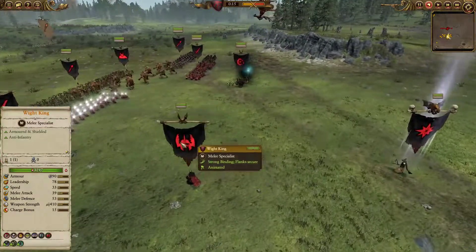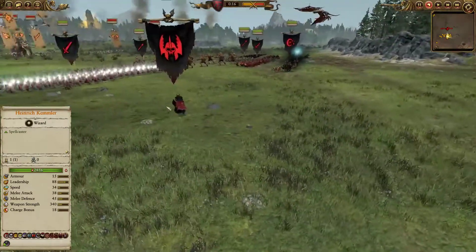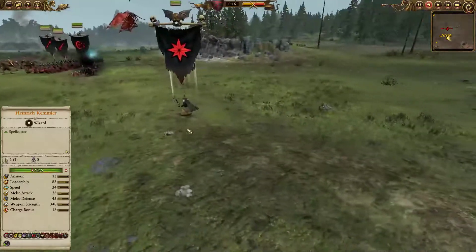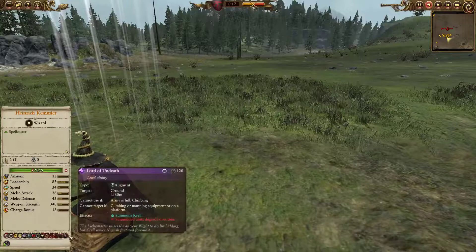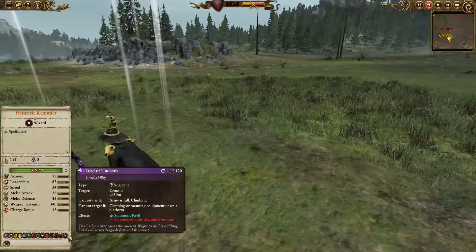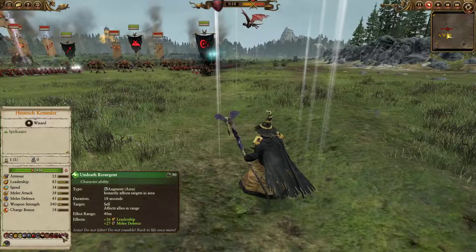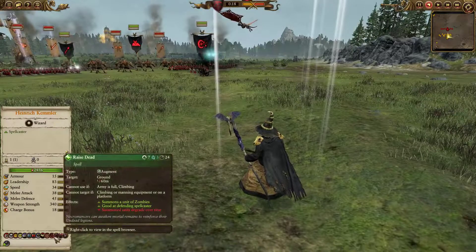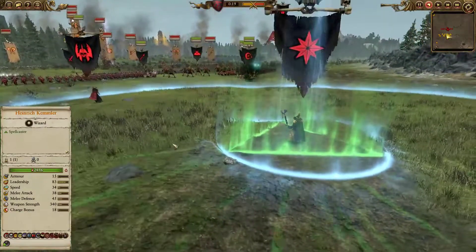I also brought a White King with no ability, just him on foot, because I don't want to be mounted because of the Fimir and stuff like that. And also Kemmler on foot — let's see what I brought: Krell, pretty much a standard, quite a nice pick. Undeath Resurgent for Leadership and Melee Defense, Raise Dead, Invocation, and the Chaos Tomb Blade which provides plus 5 melee attack.